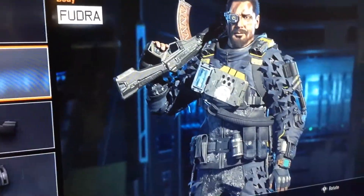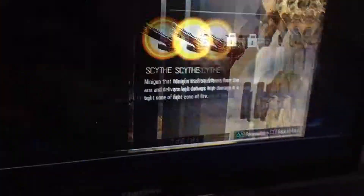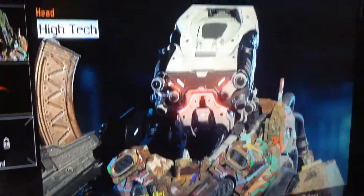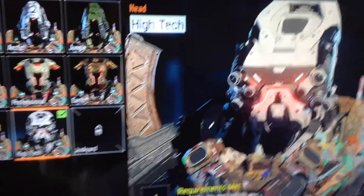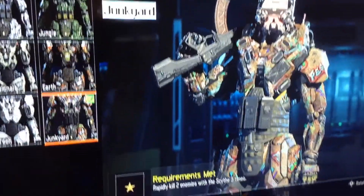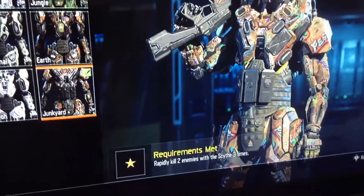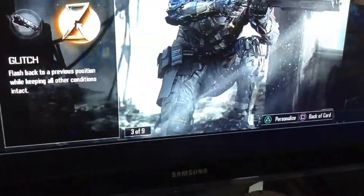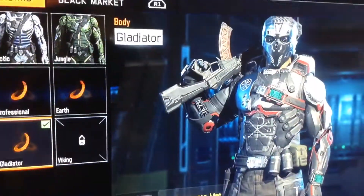For Reaper I have the High Tech head — it's the one before last. I also got the last one as the body, which requires getting rapidly killed two enemies with the scythe three times. So I have that. And for Ruin I have Gladiator head and body.